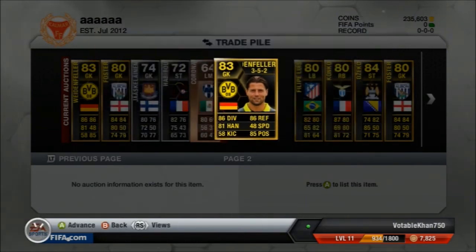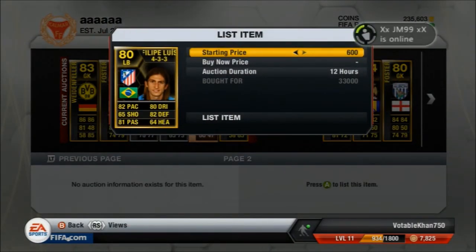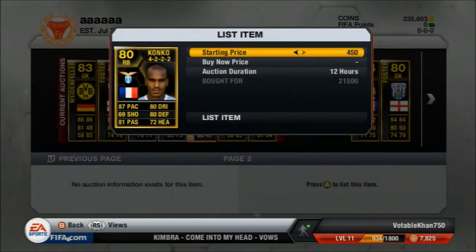I pick up this Wydenfella in the 352 formation which goes for slightly more — I'm going to try and sell for 30k, picked him up for 25k. Next was this Felipe Luis in a 433 formation this time, so he's going to go for slightly more — trying to sell him for around 4k more. This Konko in a 4-back formation again at 21.5k, going to try and sell for 27k, like the other one.